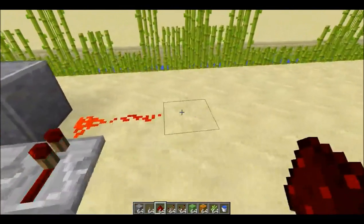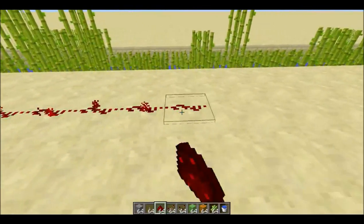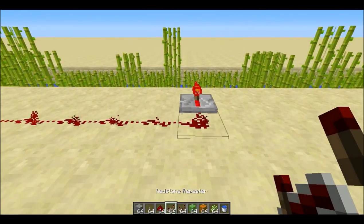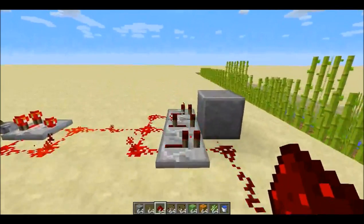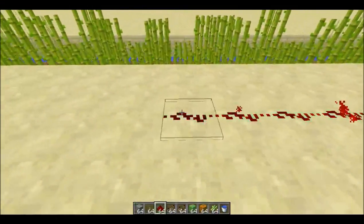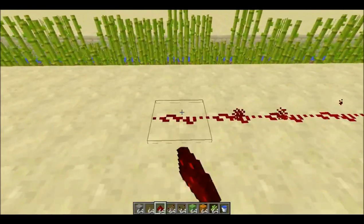You can see that each repeater is pulsing at a different rate. From the repeater on the right, make a line of redstone going out 14 blocks. Put a repeater on the end of that, pointing toward the field. From the repeater on the left, make another line, but this time you're going to go out 14 blocks, and put a repeater on the end of that.